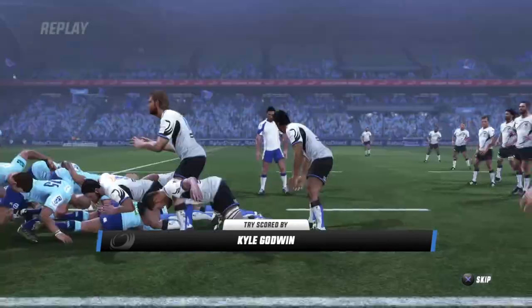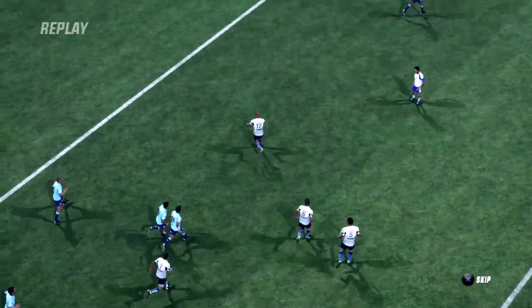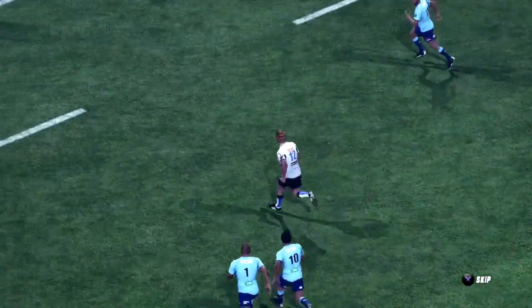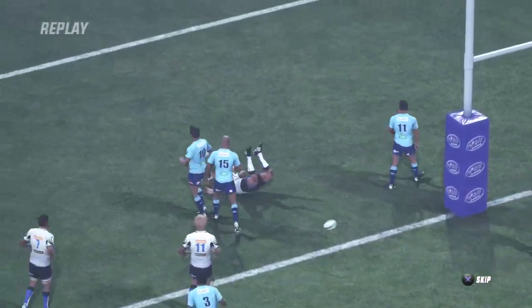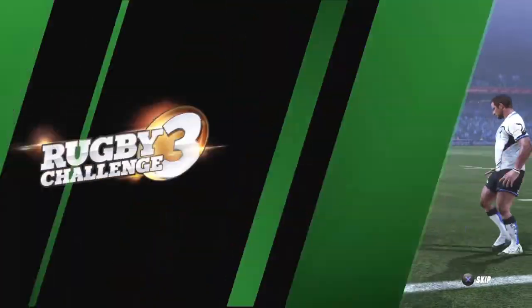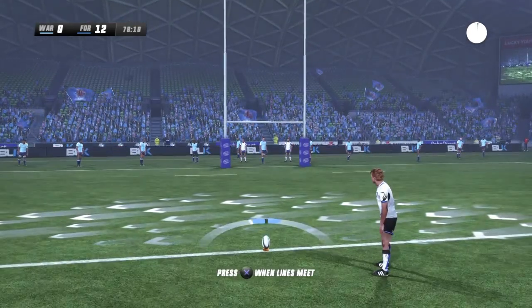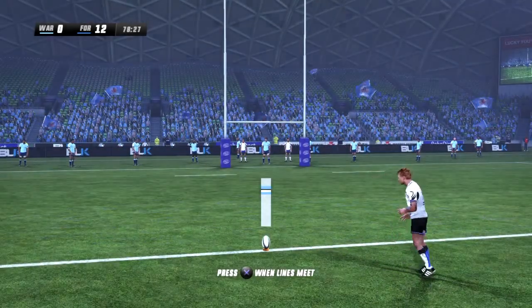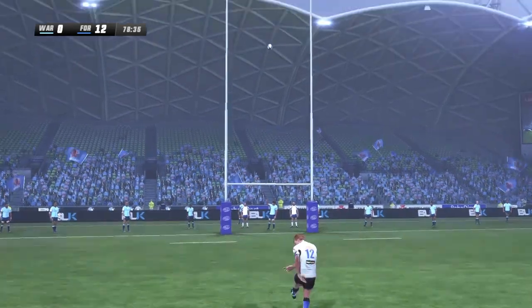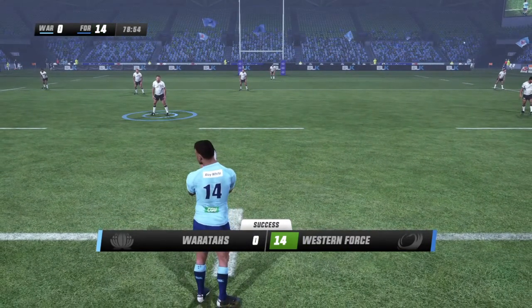Real good play. They get the ball out — good pass from Zach Holmes to Godwin. Hits them with the dummy — everybody hesitates. Beats the two defenders at the back. We're into the last few ticks of the clock now — a simple kick from right in front. Nine points in this game for Kyle Godwin — he gets the conversion. That was a solid game as the Western Force are up 14-0.